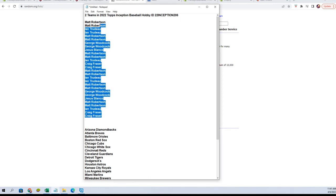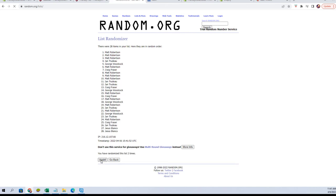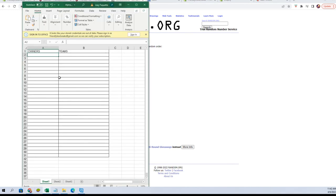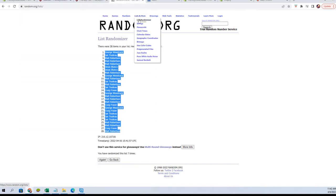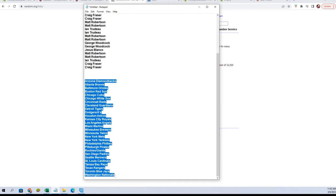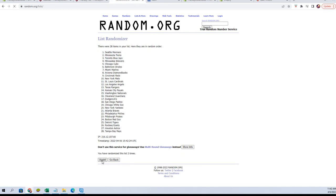Let's grab our owner names, copy them, paste them in here - seven times: one, two, three, four, five, six, seven. Fresh randomizer and our team names - copy, paste again, seven times: one, two, three, four, five, six, and seven.